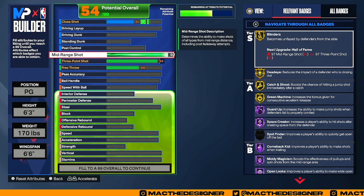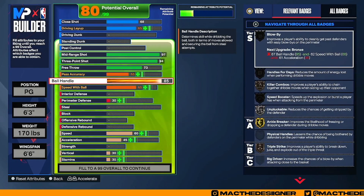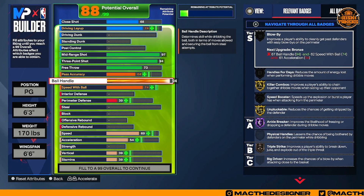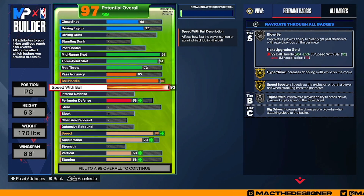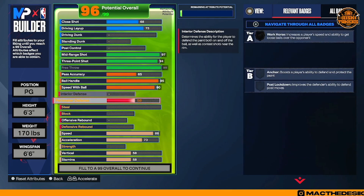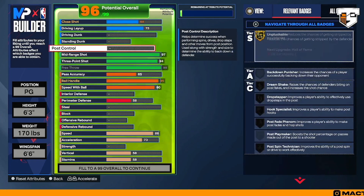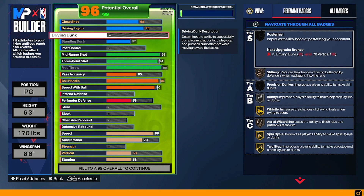I'll put the mid-range to a 97 — if you can go 98 it don't really matter, but it takes a lot of attributes so I'll go 97. Ball handle is a 95, off the rip. Field ball 90. That's the base — and free throw we're gonna max it out. Then once we get here, my goal is to get some dunk, so we're gonna max out the standing dunk and put the driving dunk to a 36 so you can still get dunks.